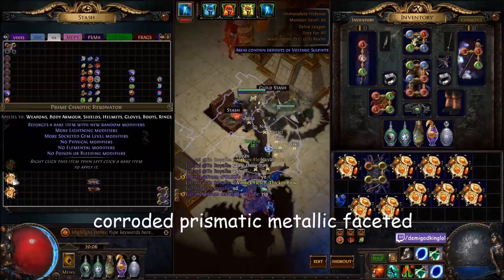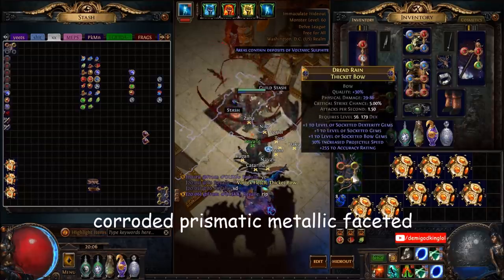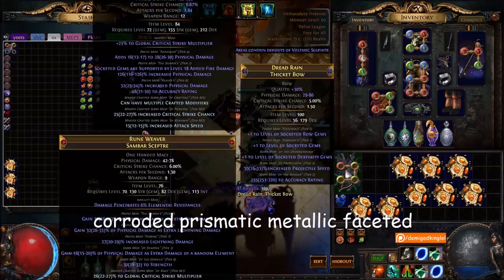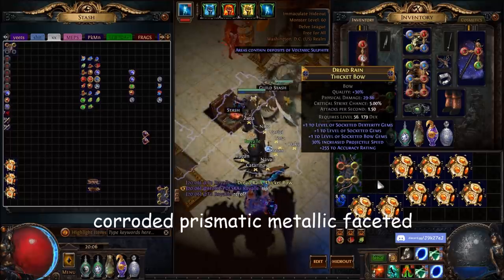Let's grab more of these. Three, two, one — go! That would have been good, damn it. It would have been just a natural plus four if we hit the plus two bow gems, but we hit plus one. It's still plus three. I think he just wants to reroll it though.